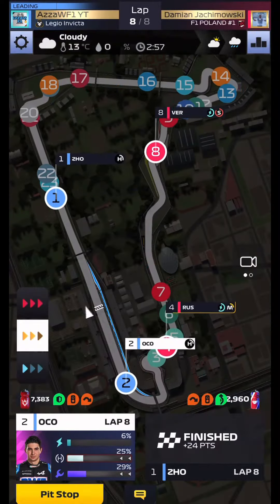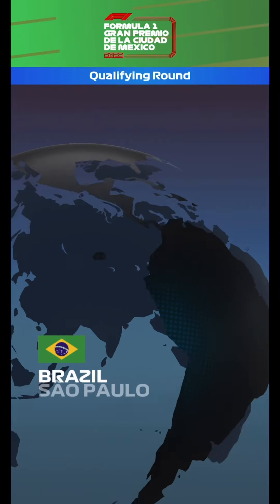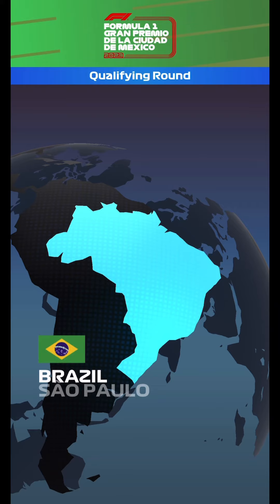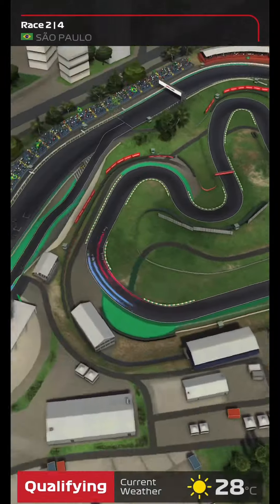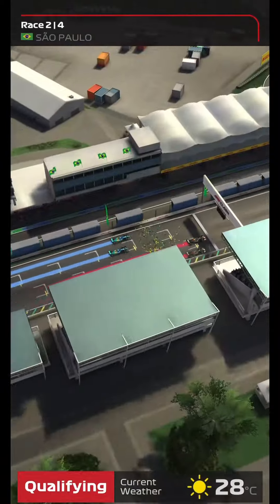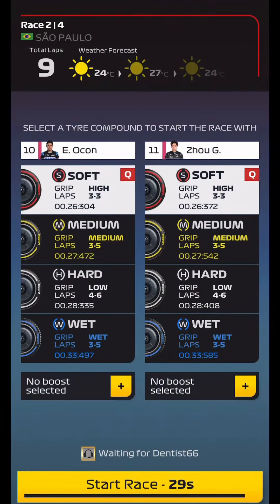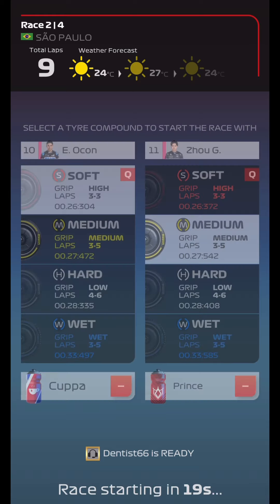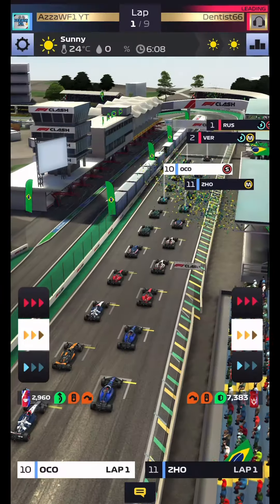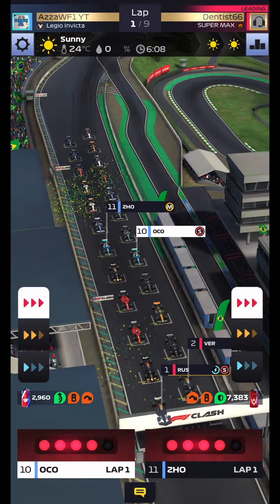Race one is under our belt — Zhou Guanyu wins with Esteban Ocon in P2, a beautiful 47 points here in Mexico. Race number two is Brazil, and we get our worst scenario — a 175-something matchup. P1 and P2 for them, P10 and P11 for us — makes it impossible in qualifying again. For Zhou Guanyu we'll put on mediums and Prince; for Ocon we'll hope for a perfect start and do a three-three-three strategy. Hopefully the rival goes soft-hards — that would help. Perfect starts are needed.